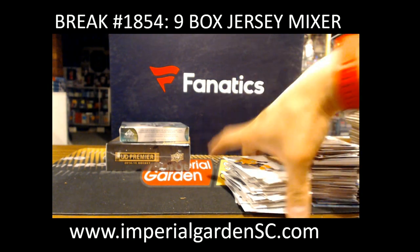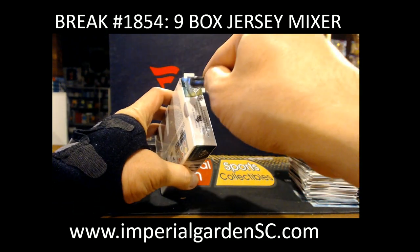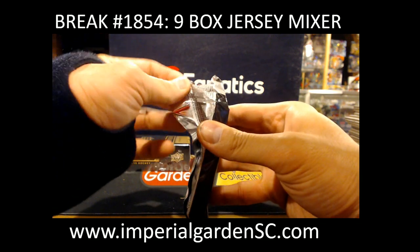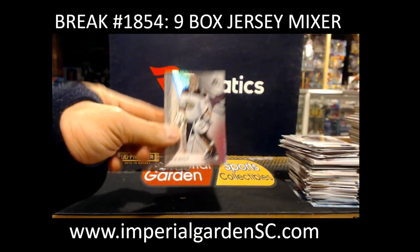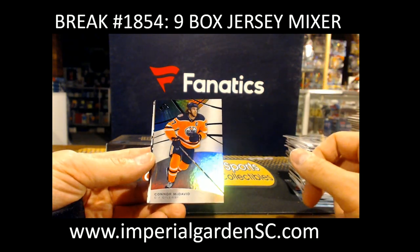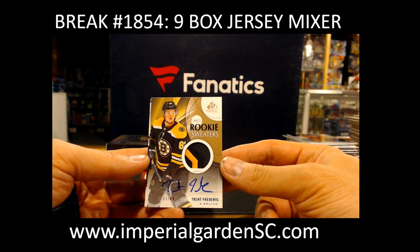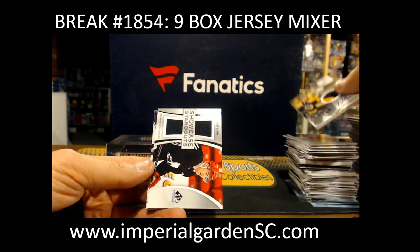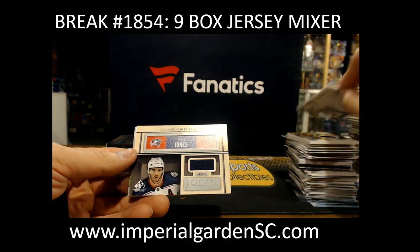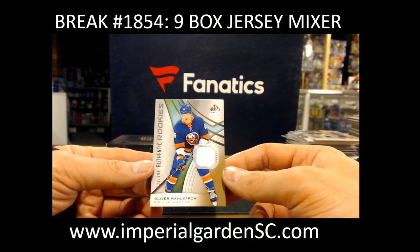Okay, let's move this aside. 18-19 Game Used. We got Kevin Boyle at 292 for the Ducks. Connor McDavid at 275 for the Oilers. An inked rookie sweaters patch — 33 out of 49 — of Trent Frederick, going to Nelsham. And a Showcase Standouts of Philip Zedina for the Red Wings. And a Locker Essentials of Seth Jones for the Blue Jackets. And Oliver Wallstrom at 599 for the New York Islanders.